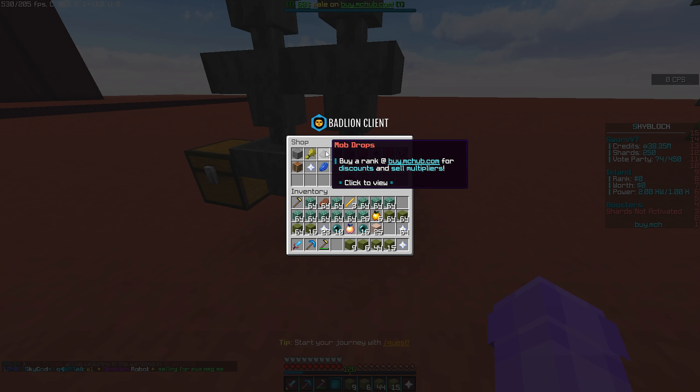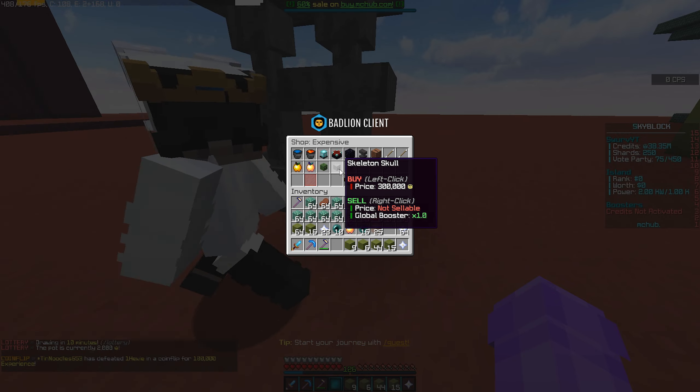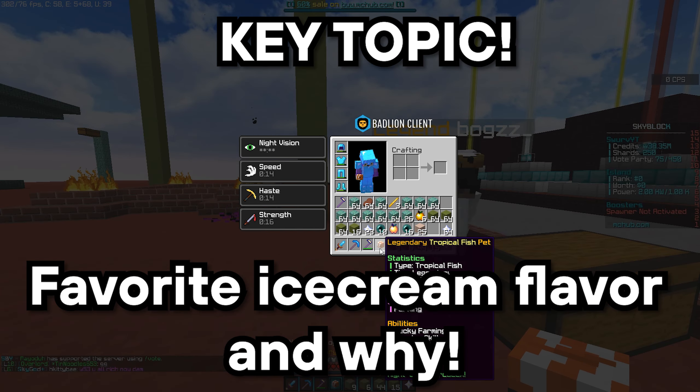Enchanted ender pearls sell for a ridiculous amount of credits. If I go to the shop over to mob drops - actually I think they're under a different category - but they're around two thousand two hundred and fifty dollars per enchanted ender pearl.